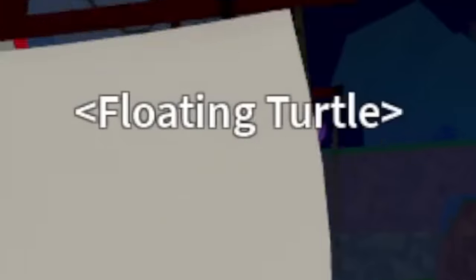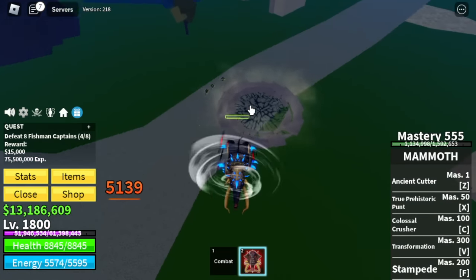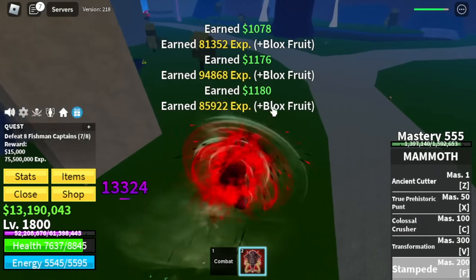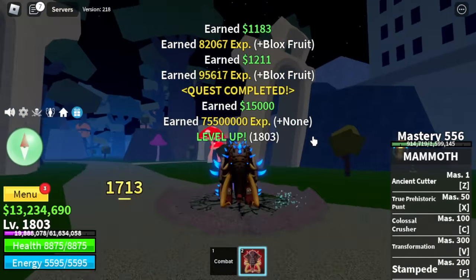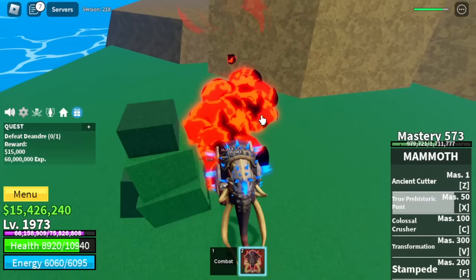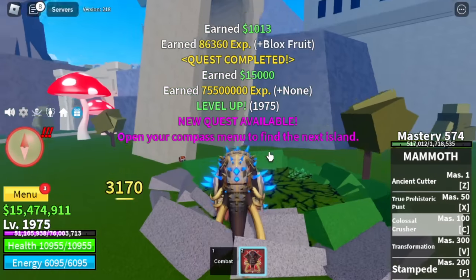Here we have lots of mobs, but we're going to focus on the Fishman Captain only — we're not going to defeat the boss here. You can also grind the Forest Pirates here. Keep on grinding. Grind here until level 1,875. You can also do Elite Hunter Quest to make things more exciting. D'Andre, the user of the Awakened Magma Fruit — we can tank his damage.